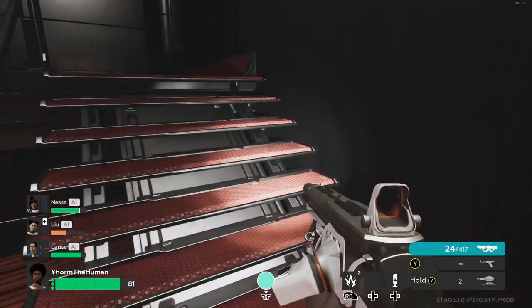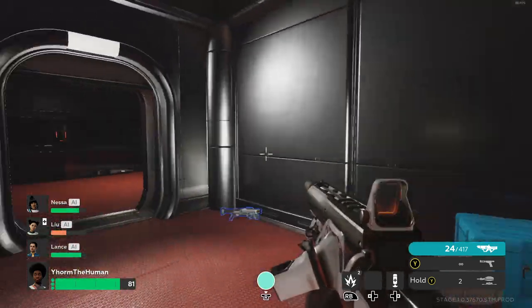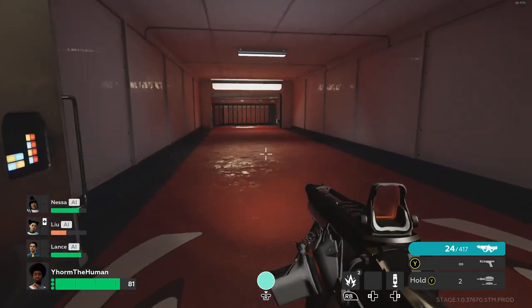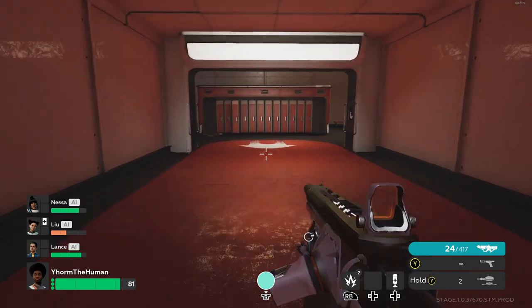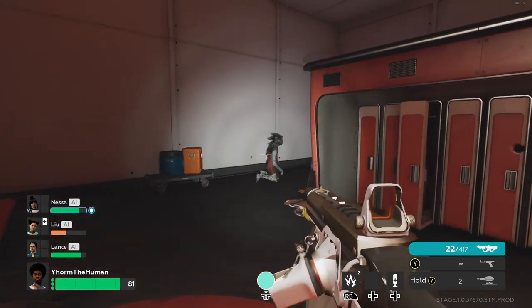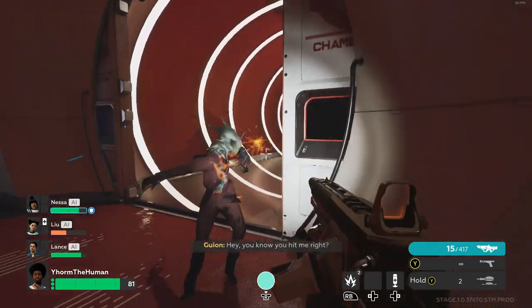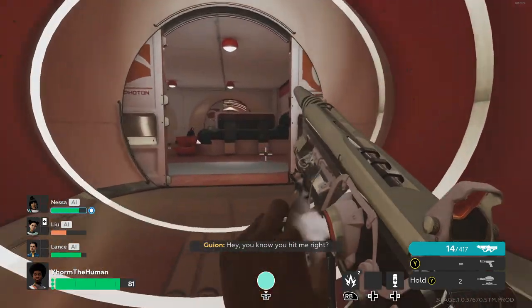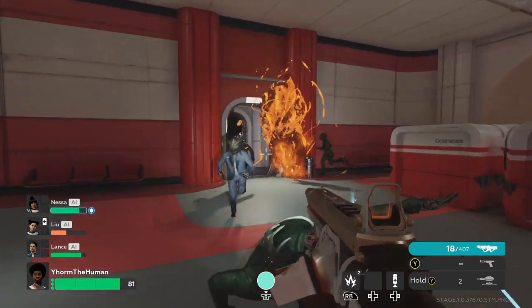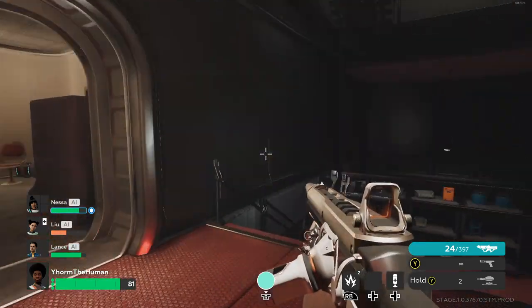Sound: I love the gunfire in The Anacrusis, but with default settings it tends to stand out a bit too much compared to the rest of the in-game audio, and the audio seems to clash quite a bit. The Anacrusis also feels like it tends to lack music or ambient sounds to a degree. Characters also call out special infected quite a bit — each character will call out the same special infected at the same time, sometimes more than once — and with the amount of special infected the game throws at you, this gets quite annoying very fast.